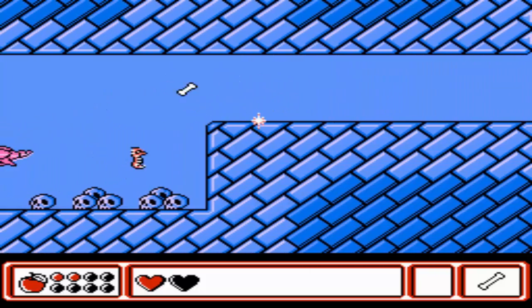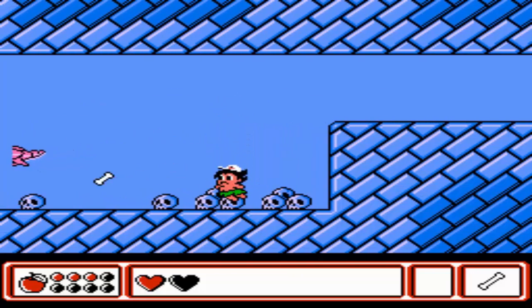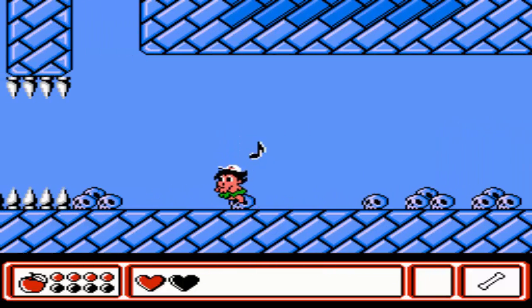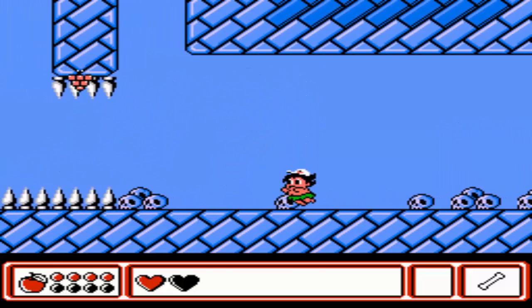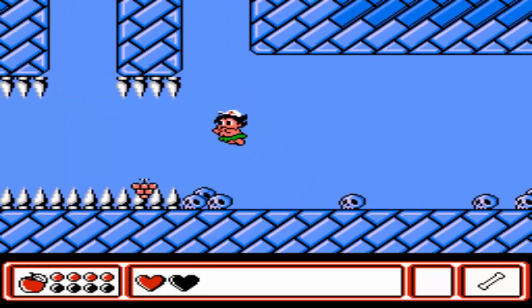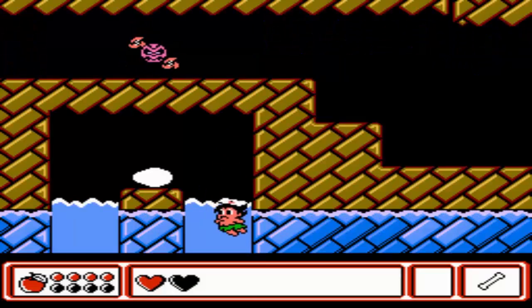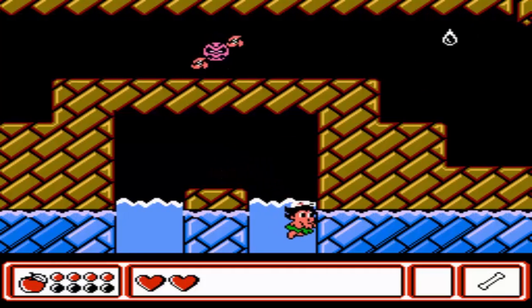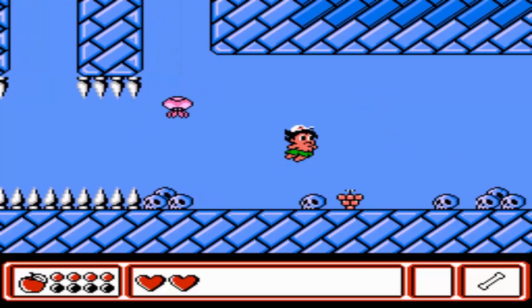Definitely need to get some fruit to get some health back! Soggy grapes — that's good stuff. It's the bloober thing! I'm gonna be able to get that. And we get a meat — got some health back! That's good stuff!